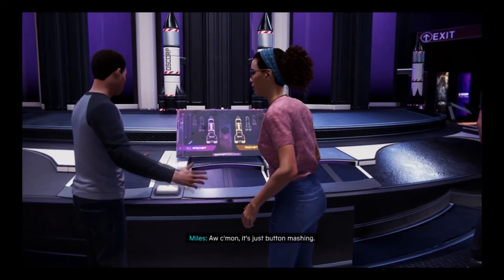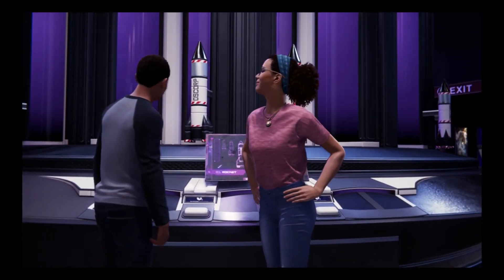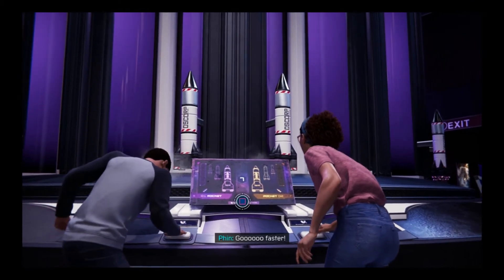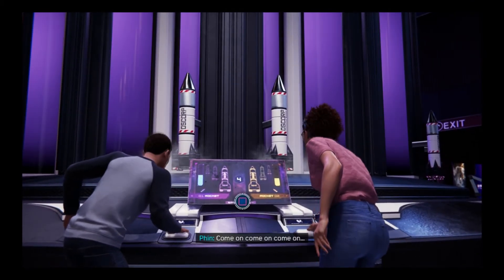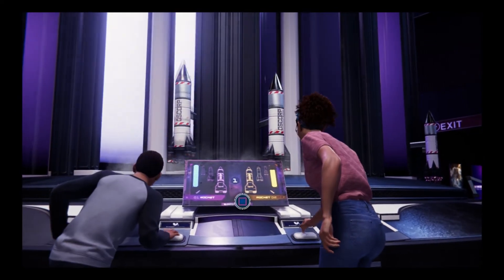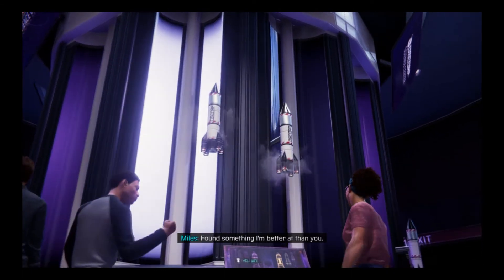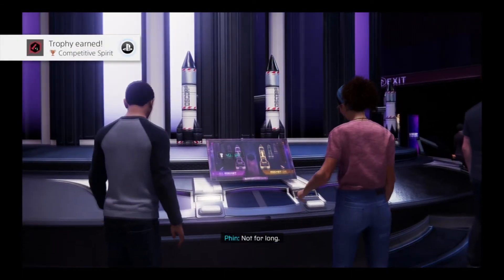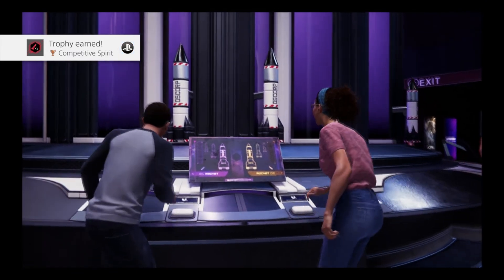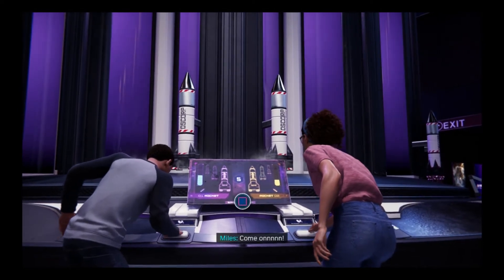It's just button mash — press square as fast as you can and you'll win. The trophy will pop right after that. Just keep pressing square as fast as you can; it's not that hard, she's not that good at it.